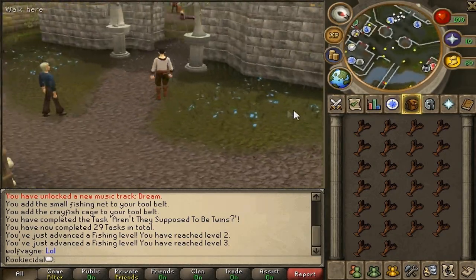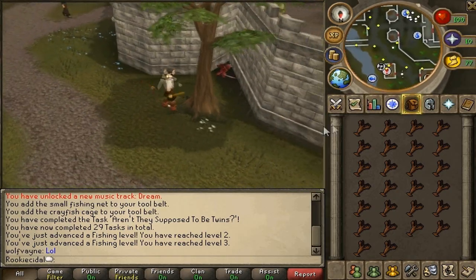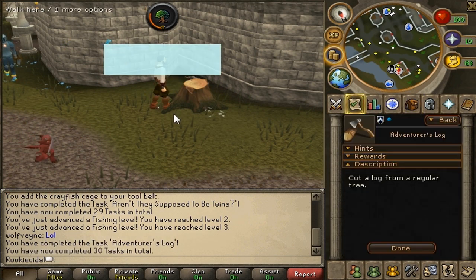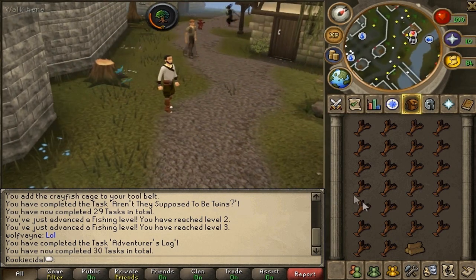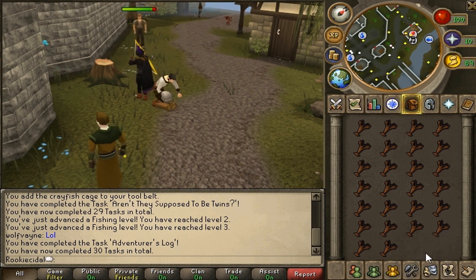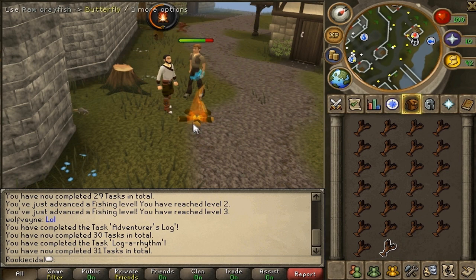We can't cut oaks or willows yet — oak is at 15 woodcutting and willow is at 30 woodcutting. Since we're level one, we cut regular trees. Click 'Chop Down Tree' and your character takes out his axe and starts swinging. It may take a little while at level one, but there we go — we got the log. To fire make it, we have a tinderbox in the tool belt. Right-click the log and hit 'Light Logs' — now we've lit a fire! That's how you train fire making and woodcutting.